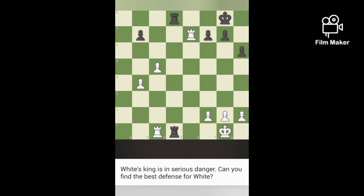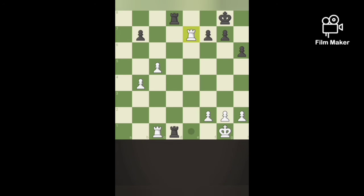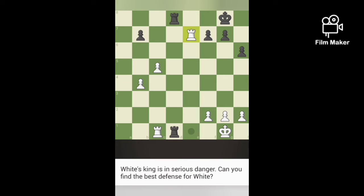Next puzzle: White king is in danger — white king is checked by black rook. If we capture with the rook again, Rd1 is checkmate. So we have to defend it. If we move our rook to Re1, we could protect our king from checkmate.